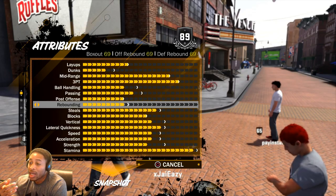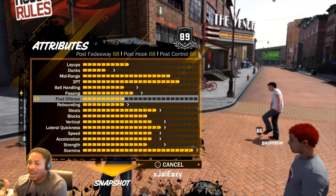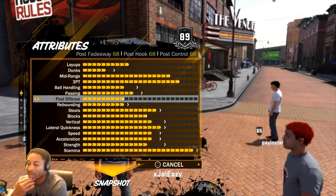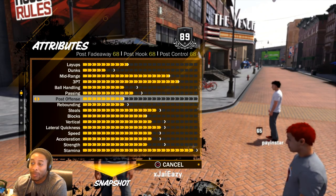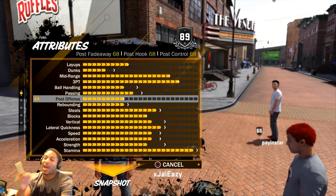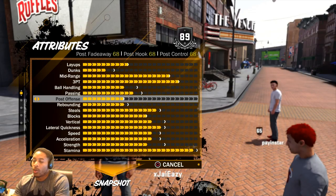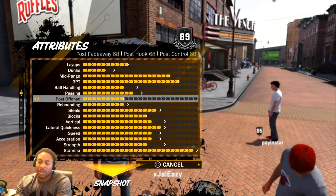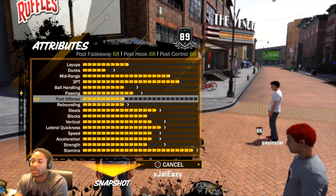Post offense is of course maxed out, because I was posting people up. If I got a guard on me, you're getting posted — I'm sorry, it's going to happen. I'm going to take advantage of my mismatch. What I've found is you don't want to do post fadeaway — you want to do the step-out jumper or the post hopper, do up and under, you'll be a lot more successful.